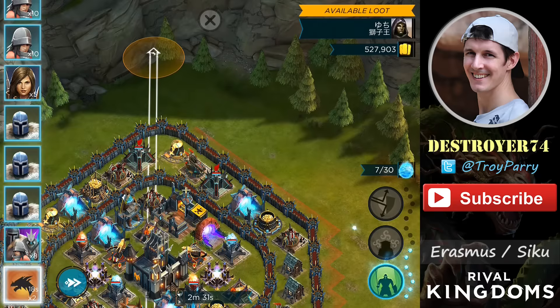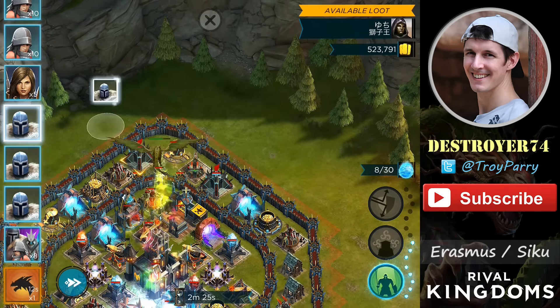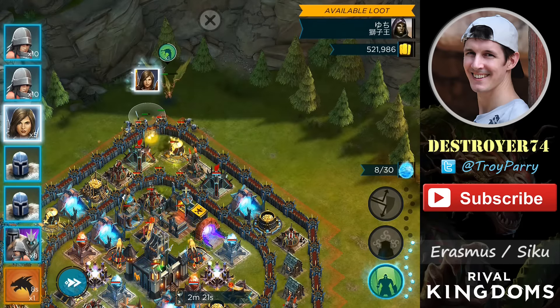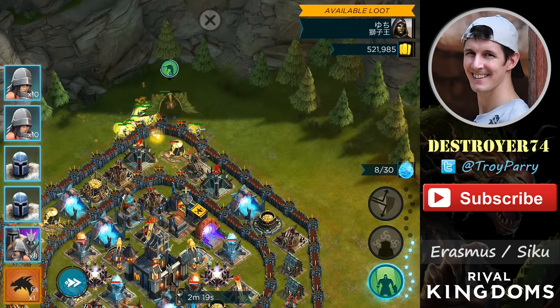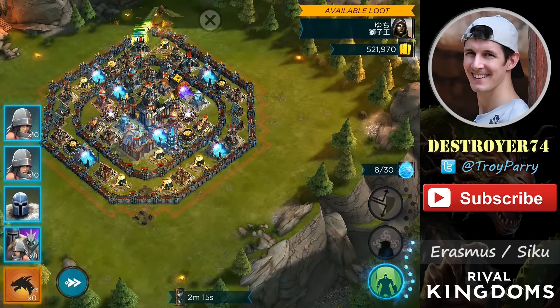You'll notice I'm using three squads of soldiers — one paladin and two wardens — so it's a lot of melee troops here. Now I'm going to start getting through the walls using my melee troops only. I've saved my wardens till last because they have a tendency of walking around the outside of those walls.